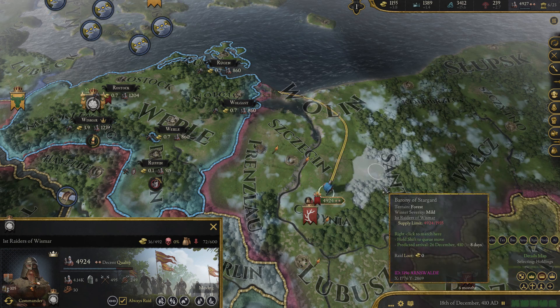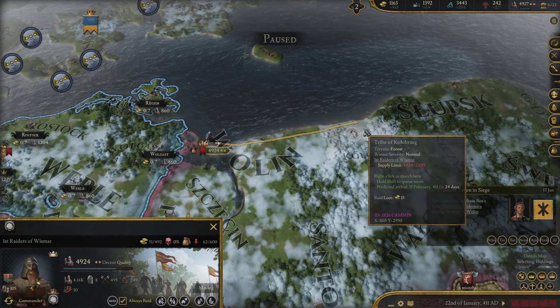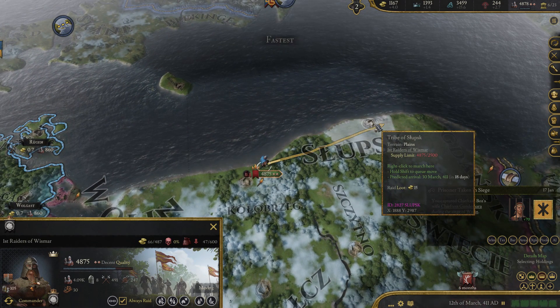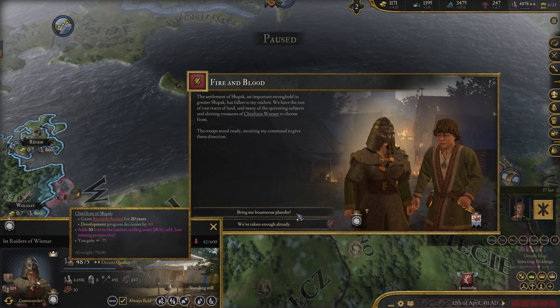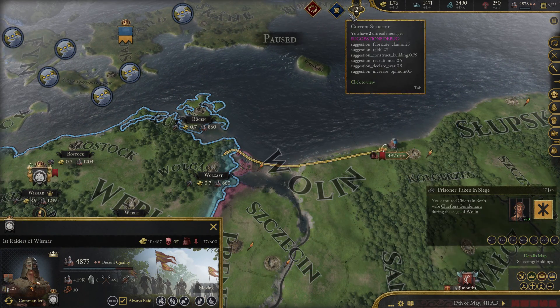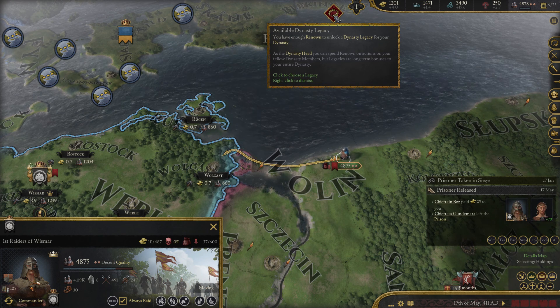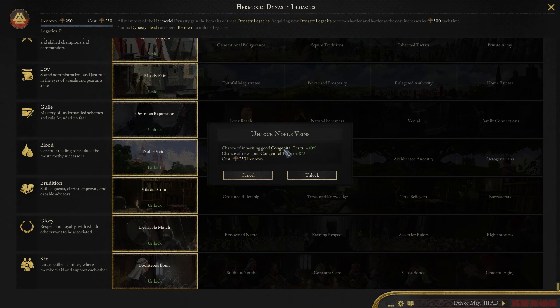There's one up here which we have to take, and stay all in the water — it seems to help. We can start our Dynasty Legacy, which we want to do with Noble Banes, because this will give us a chance of getting new inheritable traits and also inheriting good traits.